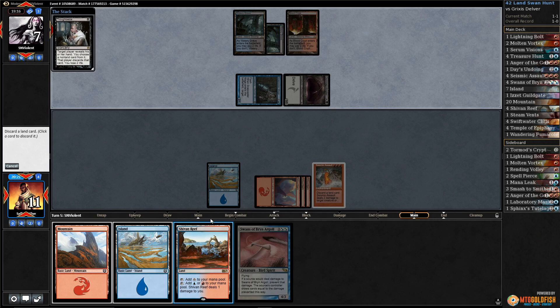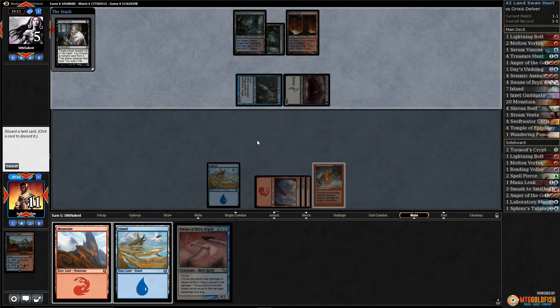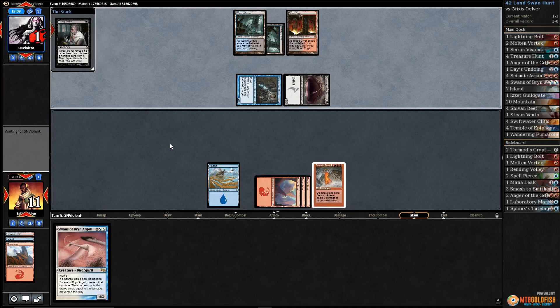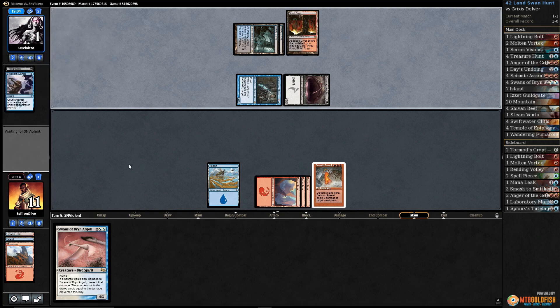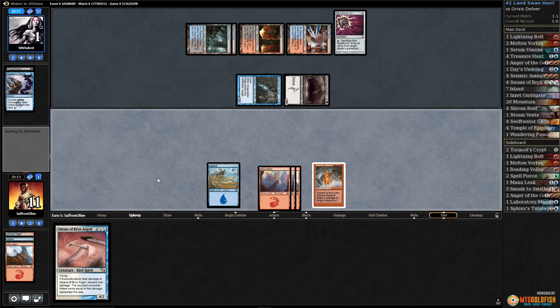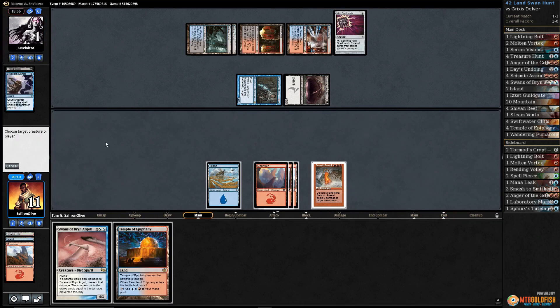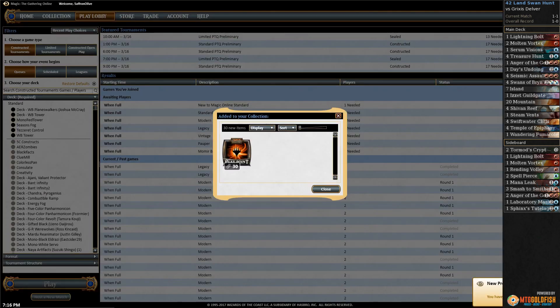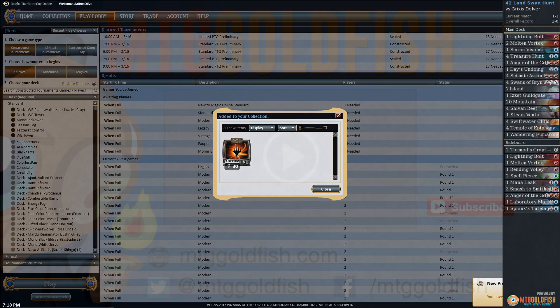We'll discard Shivan Reef, discard Island, discard Mountain — and you can die to your own Thoughtseize. Oh, opponent countered it — that's what I get for being greedy. Let's just draw a land please. We drew a land. I should have let the Thoughtseize resolve first but we didn't get punished. Tried to be funny, make our opponent lose to their own Thoughtseize, and almost got punished. Got the GGs. I should have moved — I mean, what can you say? This deck can definitely pull off some sweet wins.